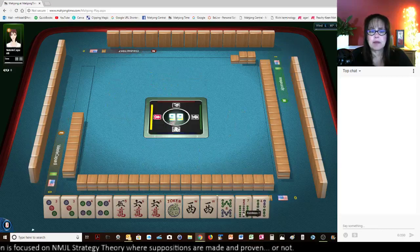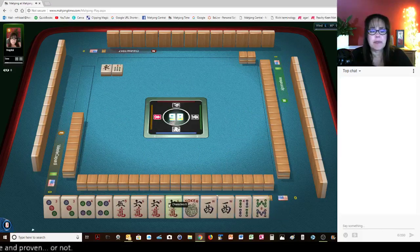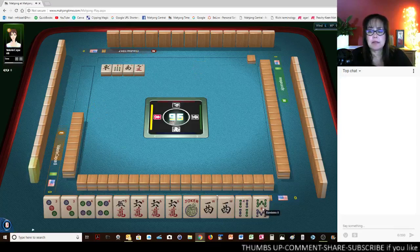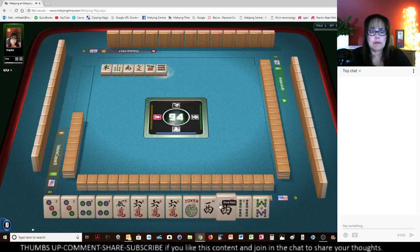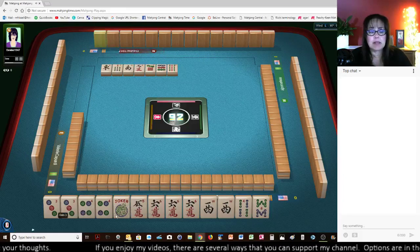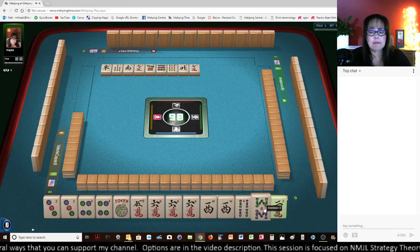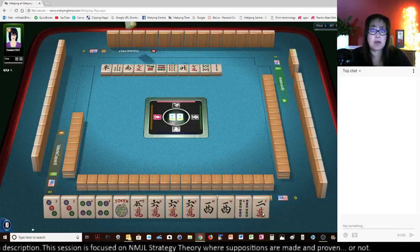We have five discards — that's a lot. We got a keeper. I usually prefer having four discards after the Charleston, so we really only had two keepers through the Charleston. We'll see what happens — we have a long way to go here. It'd be nice if we can get a joker out of these west. We're one away from being set — we need a five crack or a joker to be set for this hand. We can claim a discard for each part except for the five crack.